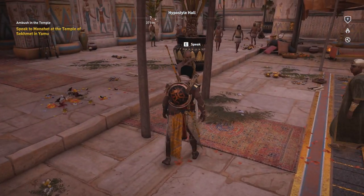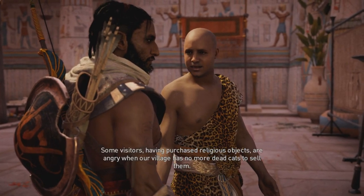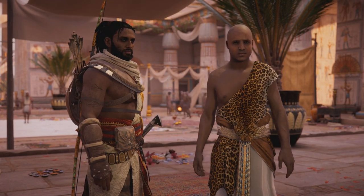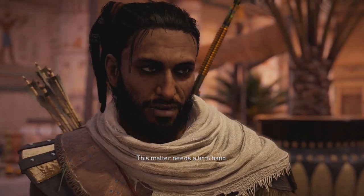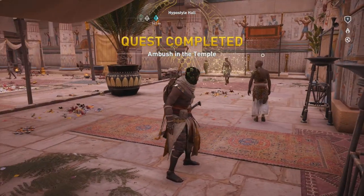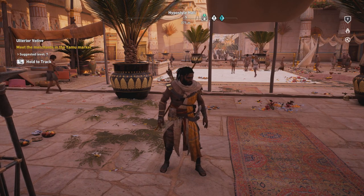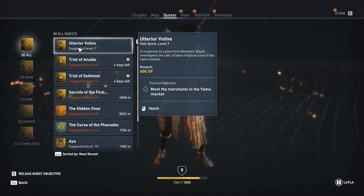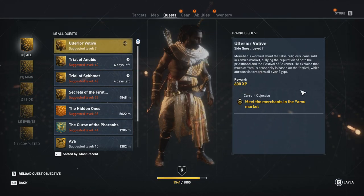Let's talk to him again. Some visitors, having purchased religious objects, are angry when our village has no more dead cats to sell them. Though not a merchant, I am often the means by which the aggrieved snuff their anger. This matter needs a firm hand. So am I actually going to do something about the fake cat mummies? We finished this quest and got a new one — 'Ulterior Votive': meet the merchants in the Yamu Market. Bayek investigates the sale of false religious icons. Apparently it's some merchants selling the fake icons, not the priests themselves.